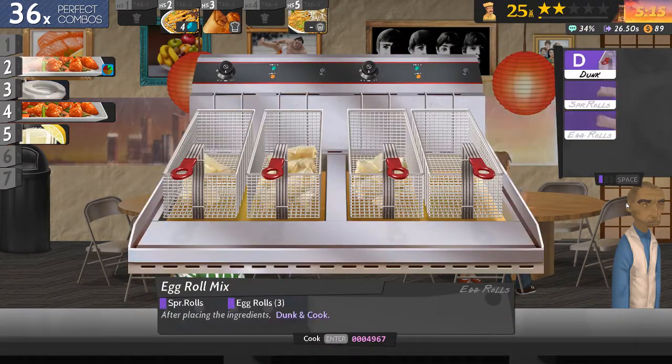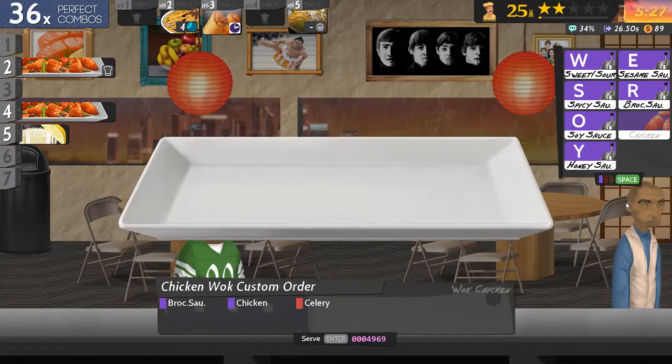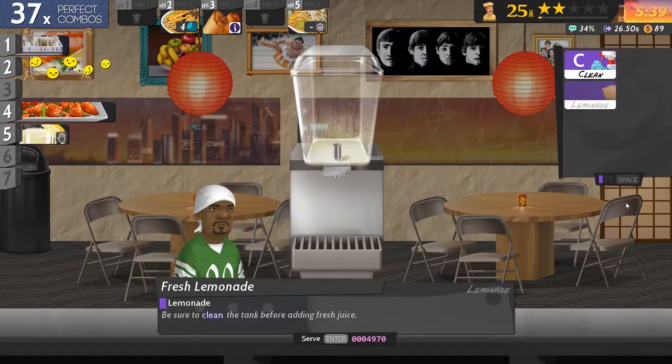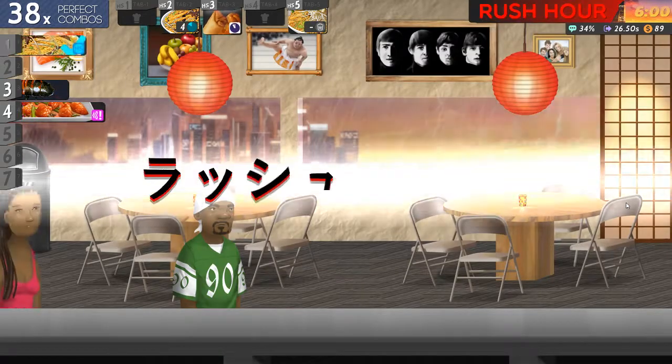Now it doesn't really matter, I'm going to take the time and do it anyway. Broccoli sauce, chicken and celery. Oh god, I'd better not have another rush hour — I haven't got anything prepared.